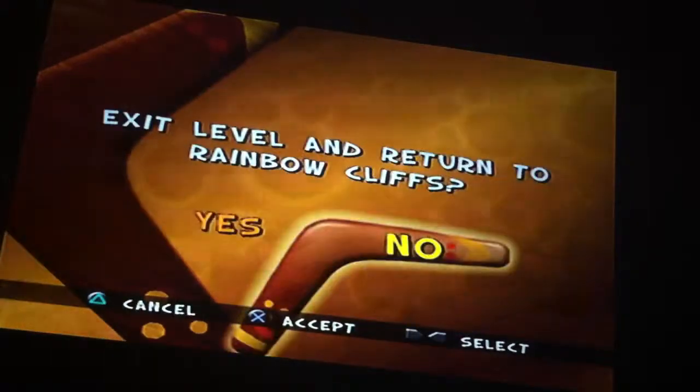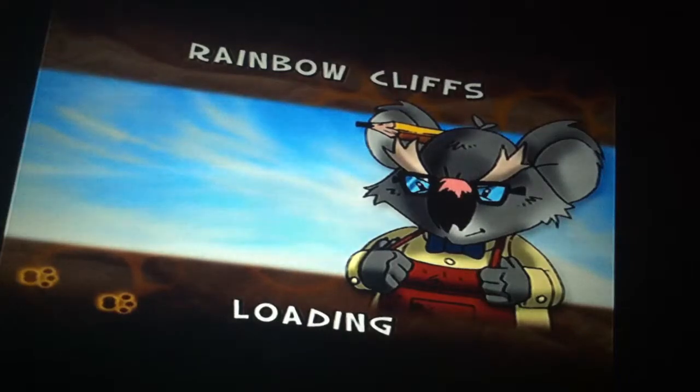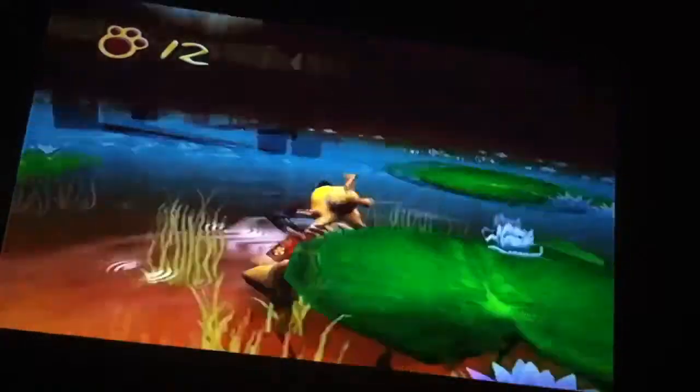Whoops, I almost hit the wrong one. Alright, we're going back to Rainbow Cliffs, and now we're going to go to our next level, which is Liar Liar Pants on Fire. Rex Marks the Spot is hard, so I might as well save that for last. And there's a picture frame in here, so let me get that first — I think it's somewhere straight ahead. Where's that picture frame?